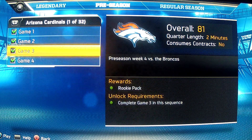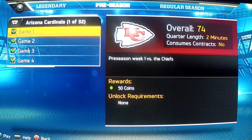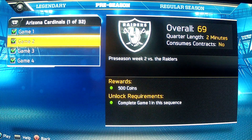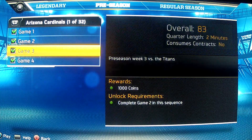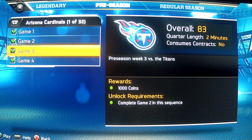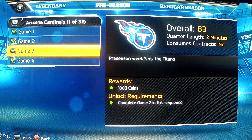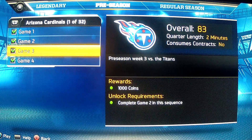If you go to this preseason, I did all of these. Obviously you don't get very many coins — you only get 50 — but it's only 2 minutes. These preseason games don't consume your contracts, which is really nice. In game three of the third round, you get 1,000 coins. It's basically a half-game, and you get just as many coins as playing a normal 6-minute game against a user.